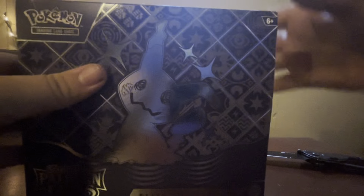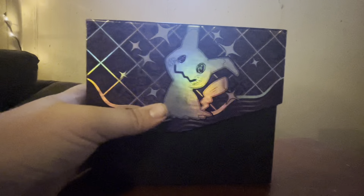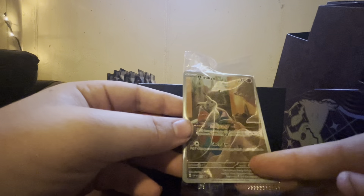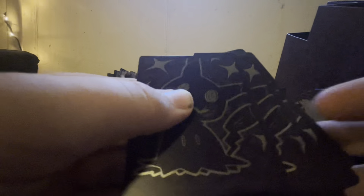I'm real excited to open it. Let's just get right in. It comes with a promo card — look at that, that's a nice promo card. We've got dice, which is kind of cool. Dividers, two-sided, pretty nice. Energy brick. Sleeves. And here's the code card if you want it.